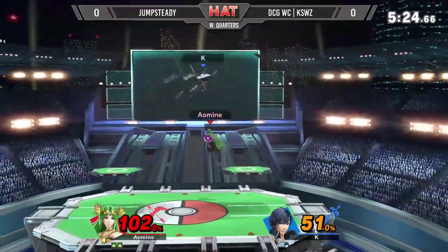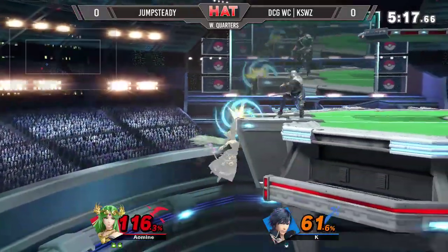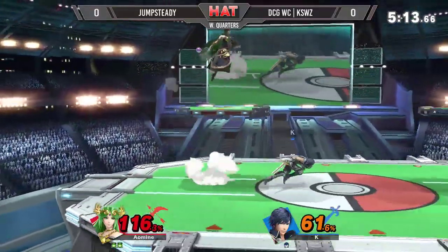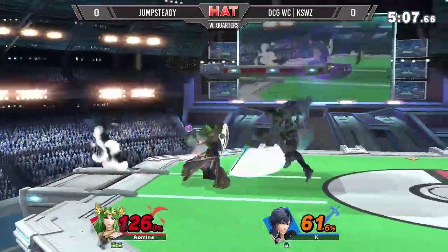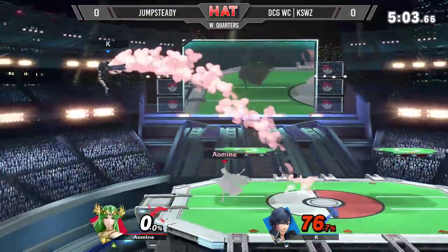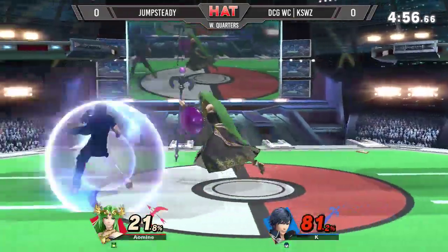There you go — that's the grab. That should go again once he gets to the back air. Let's see if he gets the edgeguard here. Jab, jab, trying to get the jab. You can see the case where he's jumping a little bit more to fake him out. He sees that Jump Steady has been reacting to a lot of his jump aerials, so he's been trying to see if he can get some of those tomahawks to jump straight into a grab. Very nice attempt to combo.